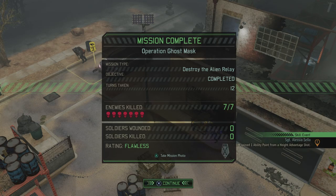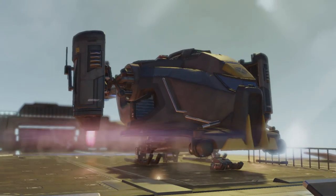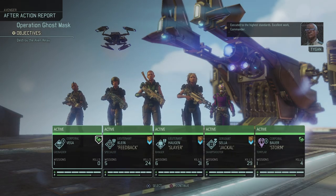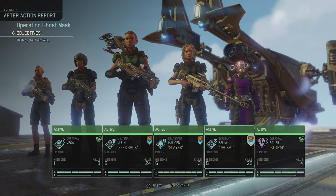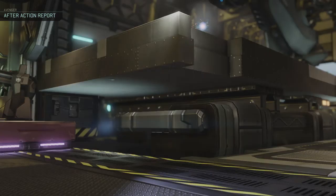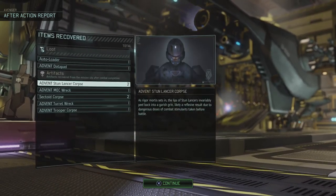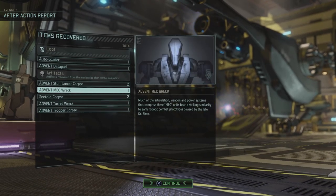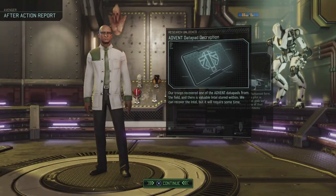Flawless — no wounds, no kills on our side, and 7 alien kills. I do like a shorter mission every once in a while — takes away from the slog of fighting the lost in the last few episodes. No promotions, even though Lena got 4 kills in this one. But we do have a bond level up for Sarah and Alessia. We got an auto loader and an advent data pad, 2 stun lancer corpses, a mech wreck, 2 sectoid corpses, a turret wreck, and a trooper corpse.